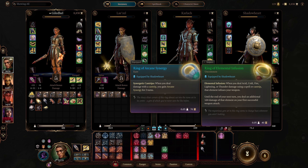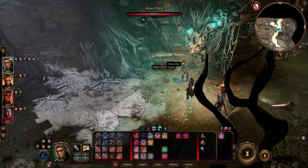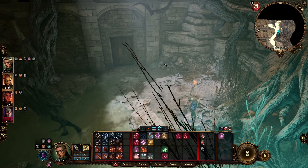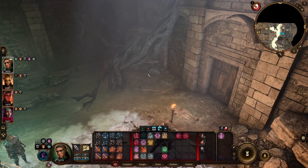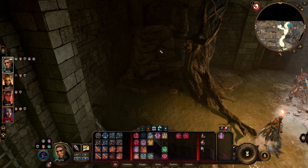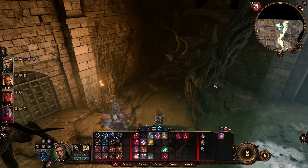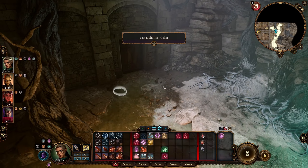Yeah, the ring of elemental infusion doesn't actually apply to her very well, so the Coruscation ring is likely going to be better in the long run if not immediately. Really powerful - really interesting anyway. It's not going to break the game or anything, but we're getting really fitting items to our builds and I love that quite a lot.